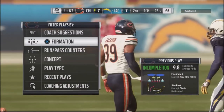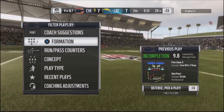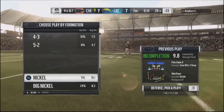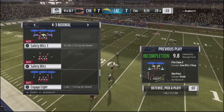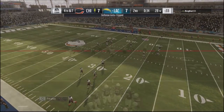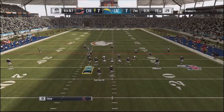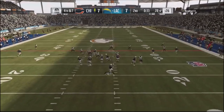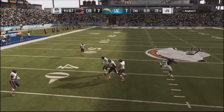I didn't want to keep using this blitz too much against him, so I changed up my defense. I went into the 4-3 because it's a fourth and seven situation, and I go back to my safety blitz 3 just to give him a different look. Because he's so used to pressure, he gets rid of the ball quick, and I'm able to get a stop.